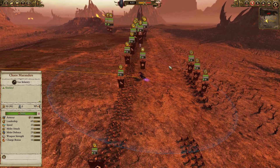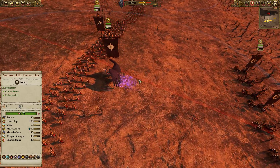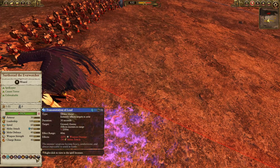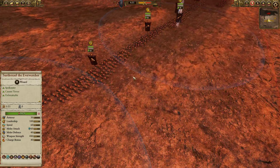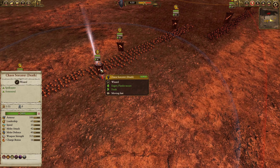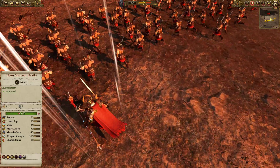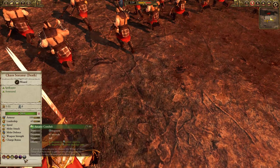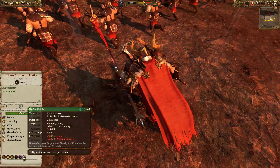We'll go through the builds while things are in slow motion here. I do have Sarthral the Everwatcher as my lord. He's got the Plague of Rust and Transmutation of Lead, as well as Stand or Die. I've also got a Chaos Sorcerer, Lore of Death, for support — he's got just Soul Blight to help tear away extra armor. He also has Arcane Conduit and Life Leaching to help regenerate a bit of magic as well.